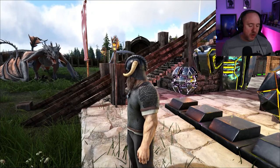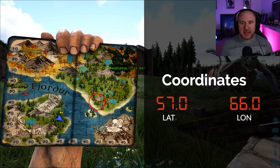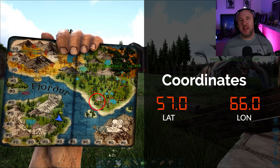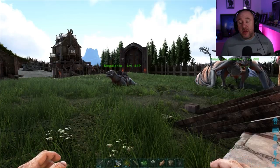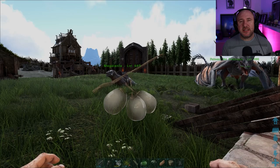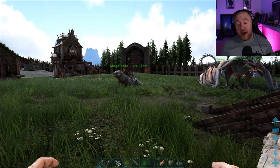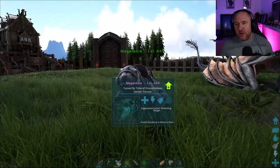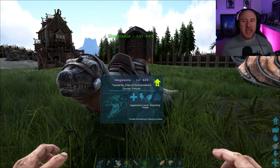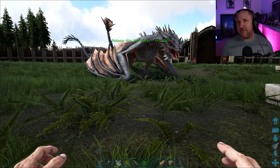So where do we need to go and what do we need to take? In terms of preparation, take bug repellent and I do recommend you take stinberries just in case you get poisoned by the titan boas, snakes, or anything else. Down there apart from reptiles and insects there are also megalanias, which are a really good tame - you don't find them many places on this map and it is a really good location to get these.